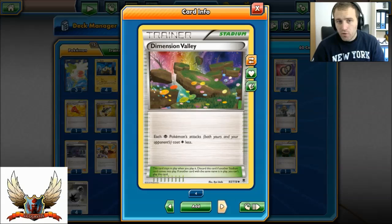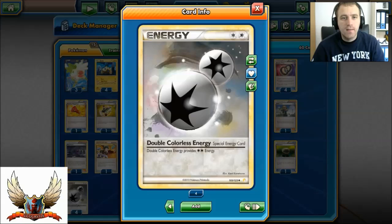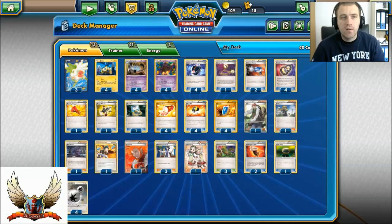Only 3 Dimension Valley. I don't think 4 copies need to be played, especially with Puzzle of Time. Also, in the Night March mirror match, if you play 4 copies you just have 3 or 4 dead cards in your hand, depending on who goes first and who can find 1 Dimension Valley. 2 Fighting Fury Belts, 1 Float Stone for retreat, and 4 Double Colorless Energy.